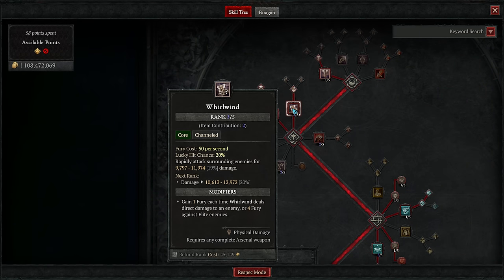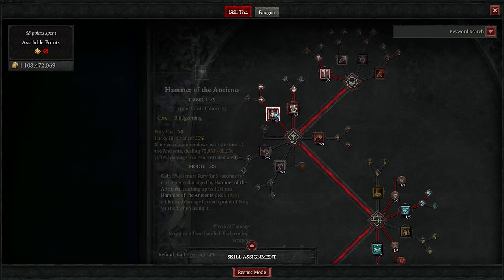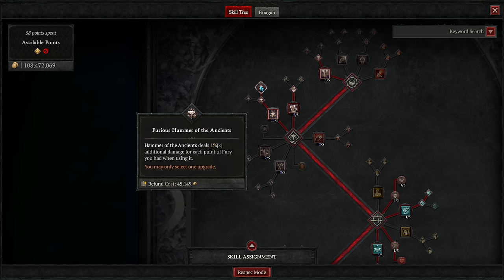We'll be taking Whirlwind itself, as well as its base enhancement, having it generate fury for every enemy hit with bonus fury for hitting elites too. Then we grab Hammer of the Ancients — our main damage dealer — its enhancement for bonus damage depending on how many enemies it has hit recently, and then Furious Hammer of the Ancients, which increases the damage of the skill relative to how much fury you have when casting it. It's per fury, not percentage, which is why we hard stack bonuses to maximum fury wherever we can, as they translate directly into bonus damage for this skill.